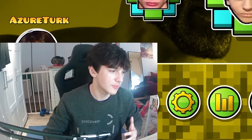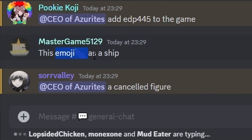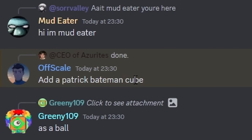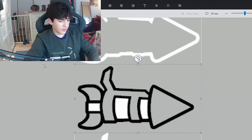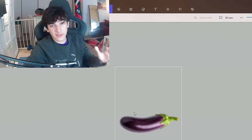I'm gonna ask my Discord server what icons I should add to the texture pack. I'm about to ping over 500 people: add me as the demon guardian, this emoji as a ship, subscribe to Azure, Patrick Bateman cube... Here is the far superior masterpiece of a ship. Now we just gotta see how it looks in game.